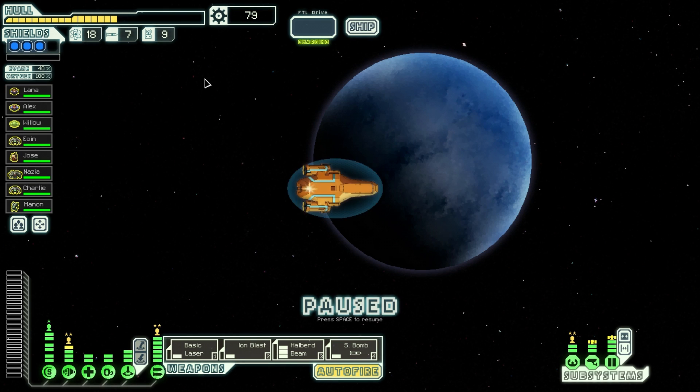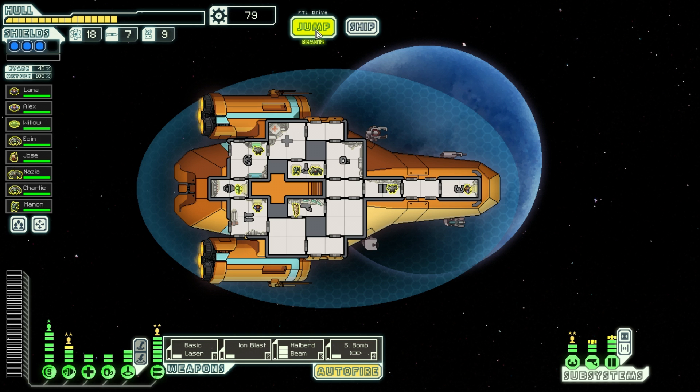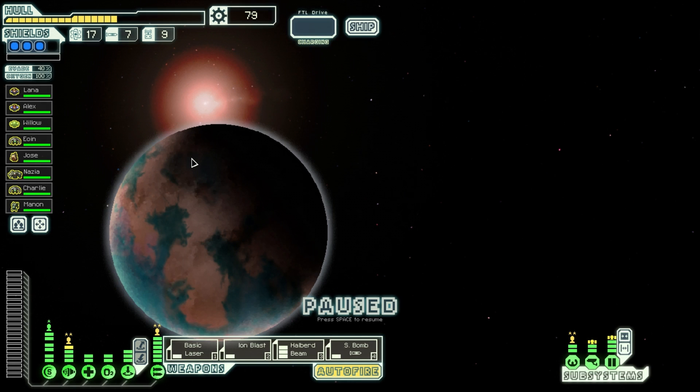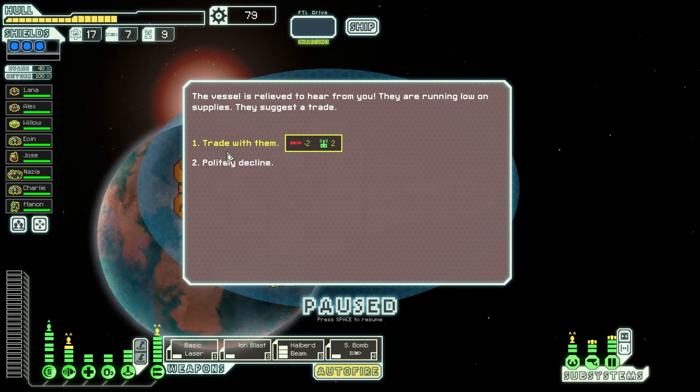There is a nearby sun — no way I'm going there with a solar flare; my hull will not take it. A small pirate ship says that's a shiny ship you got there — we fire a warning shot across their bow and they respond: no need for violence, it was just a comment. We successfully discouraged the pirate ship. Let's jump into the distress beacon — another refugee ship. This trade is terrible for me because I don't want drones, I need rockets.